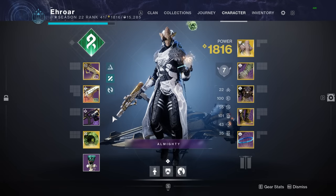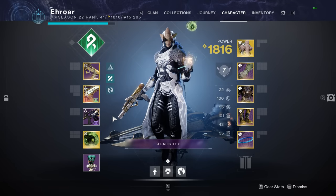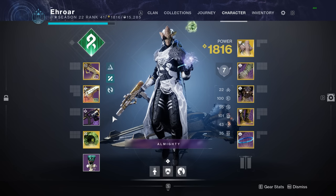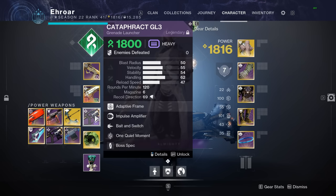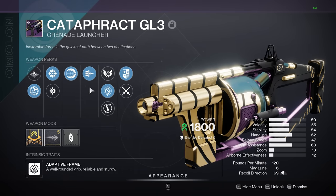What's up guys. Right now I'm live on Twitch when this video goes live — you can come hang out by clicking the link in the description. In this video we'll be going over the new Trials GL, which might just be the best burst DPS weapon in Destiny 2 now.